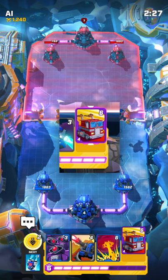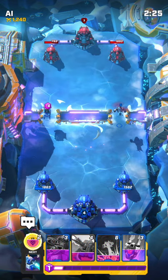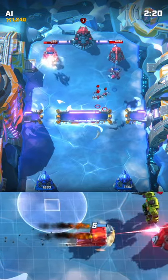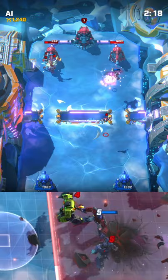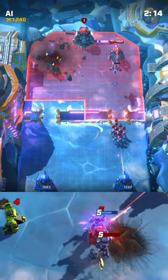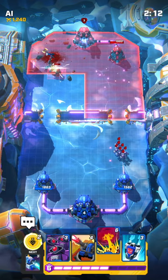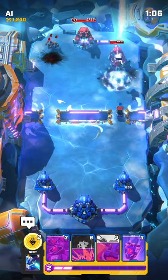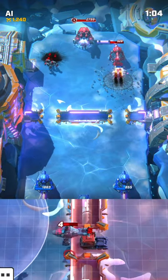Note the higher energy cost, then move him up as close to the turret as you can — he can do massive damage. Watch out for the counter though: Optimus will ram into the nearest turret, which is how you can block this attack.